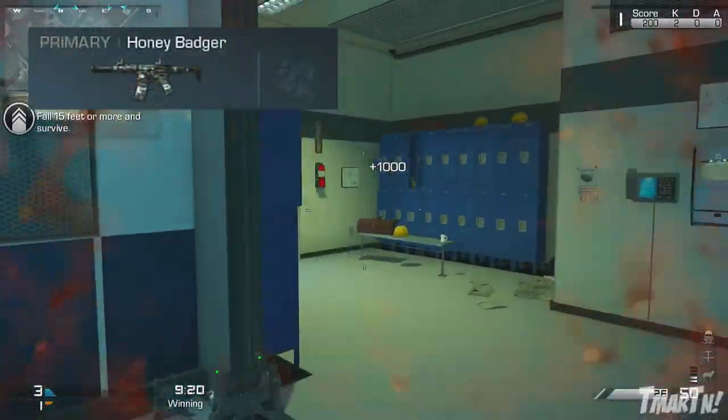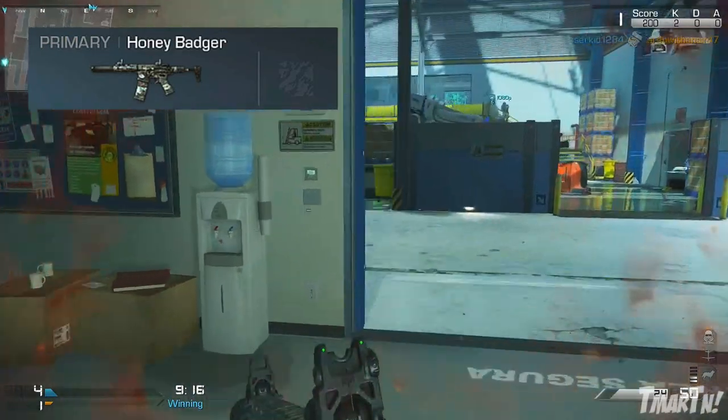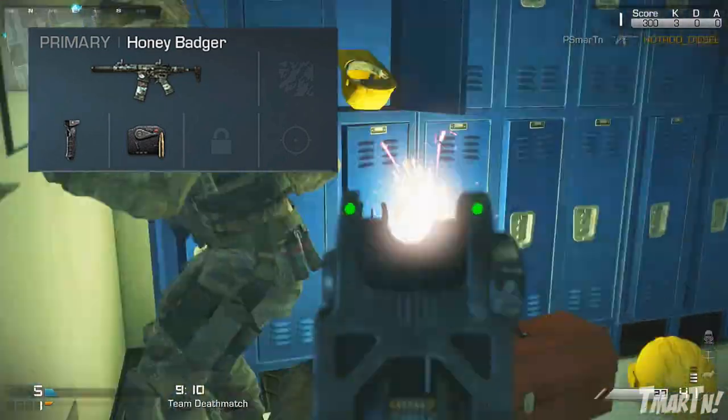Because it's the Honey Badger, it automatically has a silencer on it — it's integrated in and doesn't take any perk slots, so that's a good thing. I also add grip and semi-automatic fire to it.